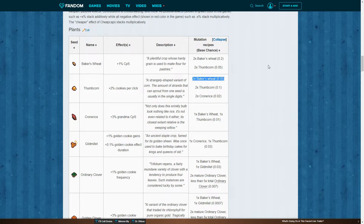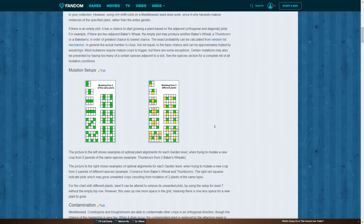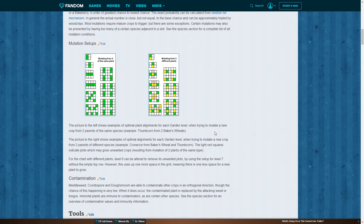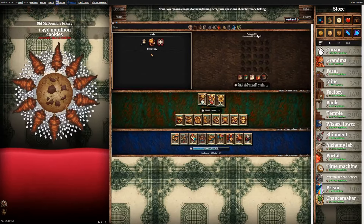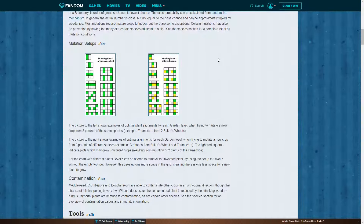We need two Baker's Wheat. Once we figure out what we need, we scroll up and look at the perfect mutation setup. Our plot size is five by five — we confirmed that in game, it is indeed a 5x5. Then we look at the mutation setups; we're mutating from two of the same plant — two Baker's Wheat. The 5x5 setup is the one in the top right. That is exactly how we're gonna set up our crops right now. The green squares are all gonna have Baker's Wheat on them.